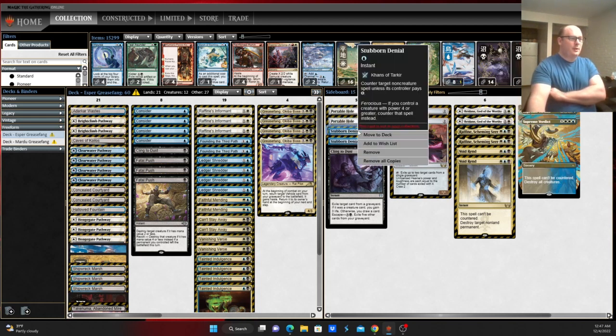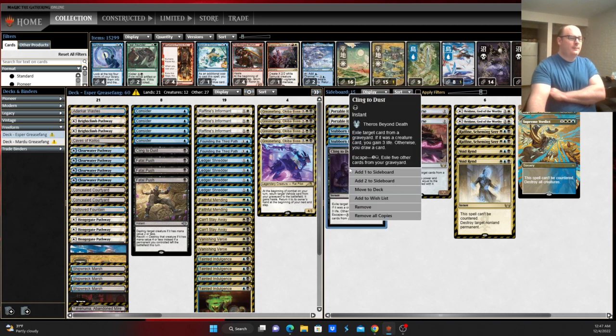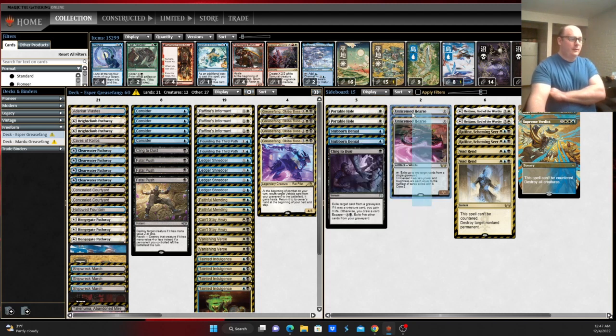Rest of the sideboard — Stubborn Denial as a way to protect your combo, especially if you have a 4-power or greater creature, namely Grease Fang. Portable Hole to help deal with problematic things like Rest in Peace while also stemming the tide against aggressive decks. Cling to Dust for graveyard hate against Grease Fang, Phoenix, etc. Leyline Binding, same thing. Void Rend — uncounterable answer to basically anything, whether it be Leyline of the Void, etc. And Supreme Verdict when you're dealing with opposing creature decks. Thoughtseize when you need to disrupt your opponent's strategies.